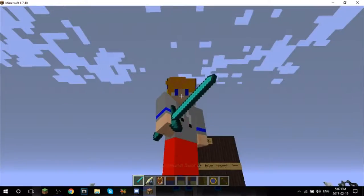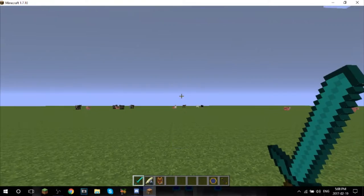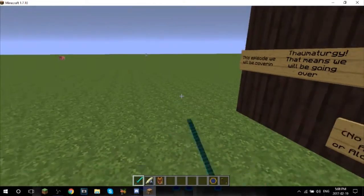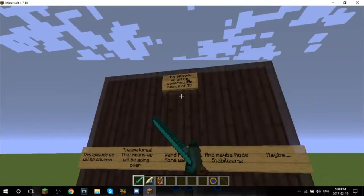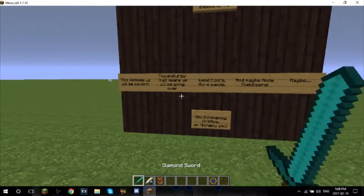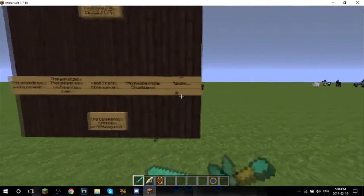I'm in a Discord chat with some people, and one of them helped me figure out how to make it higher quality. I know it's still not the highest quality, but it's quite nice. So let us get into this video - we're still gonna be covering the basics of Thaumcraft, but today we are going to be covering the Thaumaturgy tab, going over all the wand foci and wands in general, and maybe some node stabilizers.